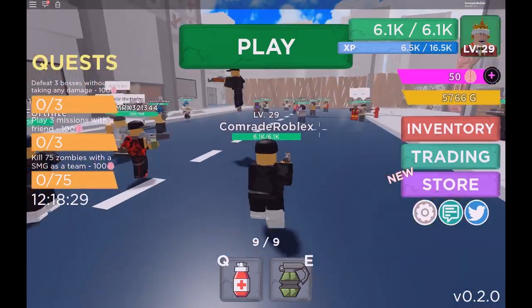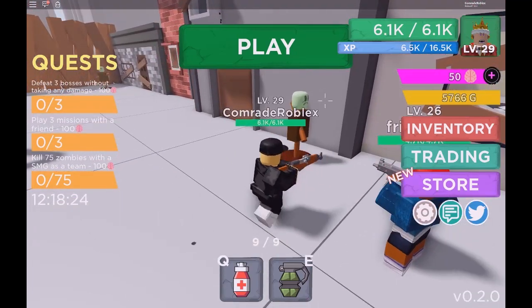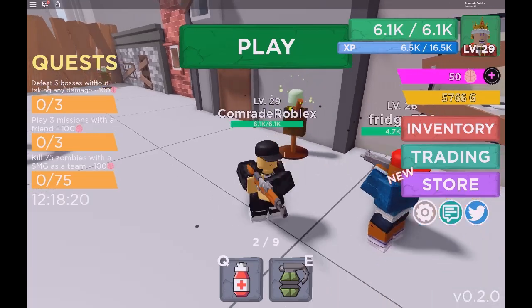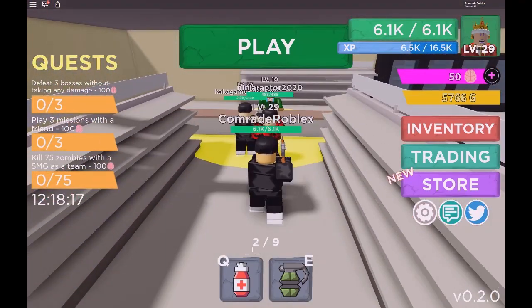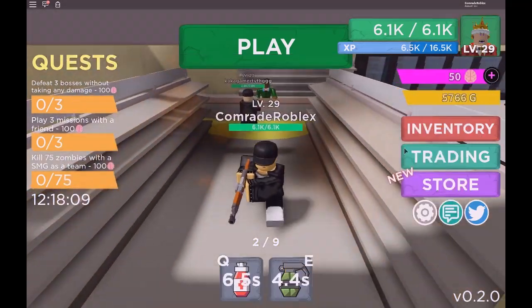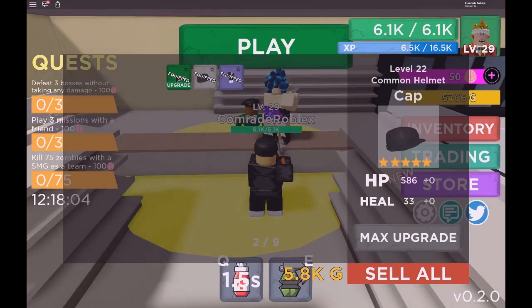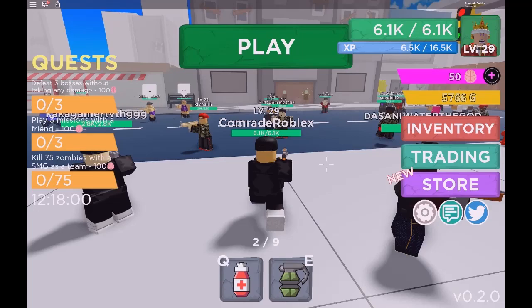I'm in Zombie Strike and I'll show you five codes, but first let me explain the game. You have to shoot zombies. This lobby area is where you can practice and buy upgrades. You have two standard abilities and this is where you upgrade your stuff — I've upgraded mine to the max.